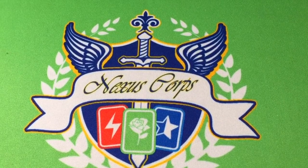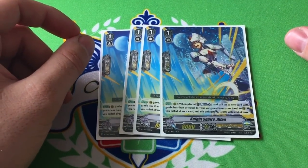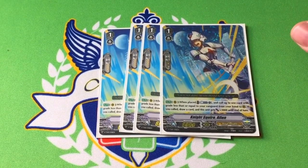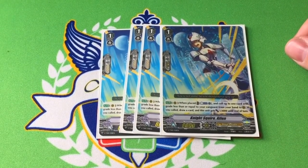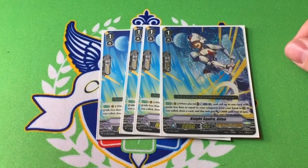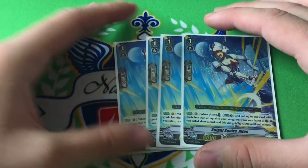Four copies of Knight Squire Allen, which comes in the trial deck. When he's placed on rear, you can counterblast one and call a card from hand that's equal to or less than your Vanguard in grade. If you do that, you draw a card and Allen gets plus 3k until end of turn. This allows you to fill your board like Royal Paladin wants to do and get rewarded for it — you don't lose any cards in hand by committing to the field with Allen.